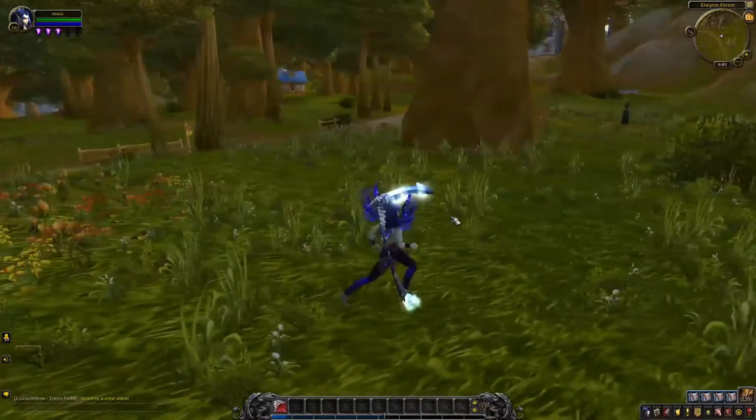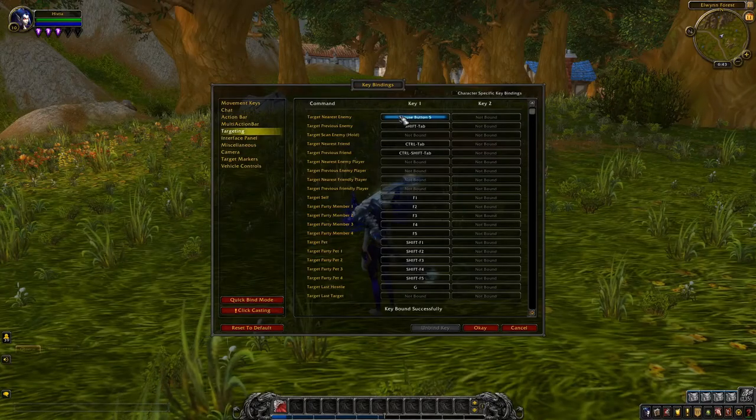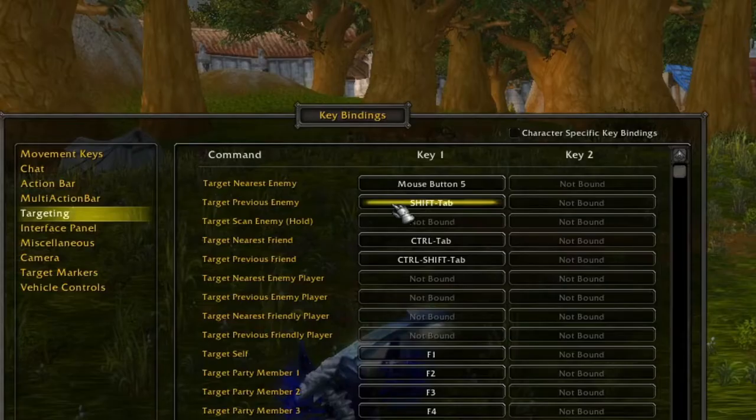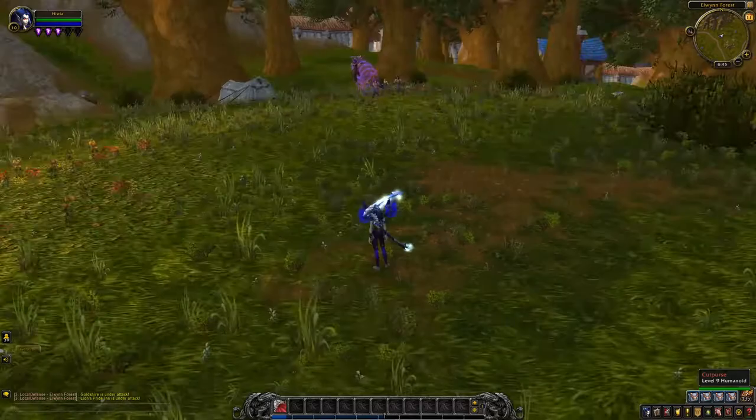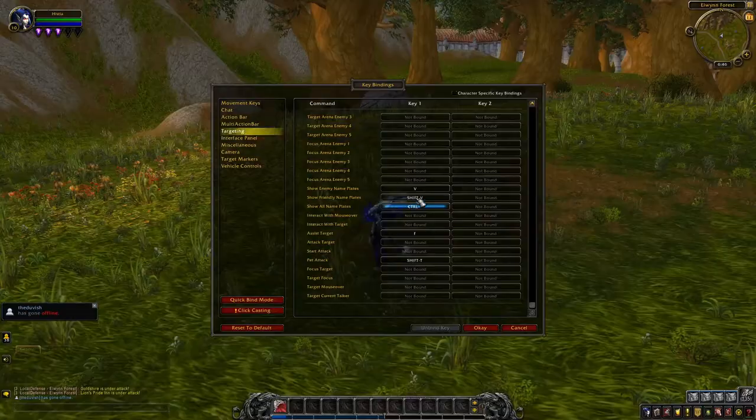Underneath Targeting, under Target Nearest Enemy and Previous Enemy, we're going to put those on our side mouse buttons. All of these are preference, of course, but by enabling tab targeting to our side mouse button, we can attack much faster and also enable our pinky finger to have control and shift all on its own.